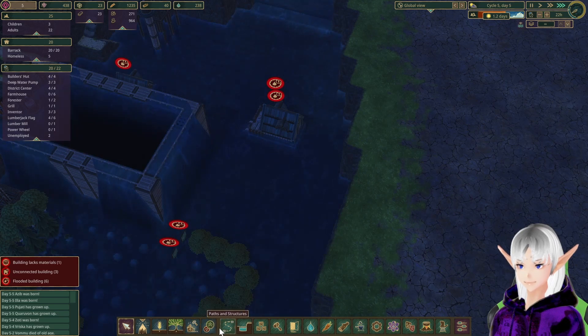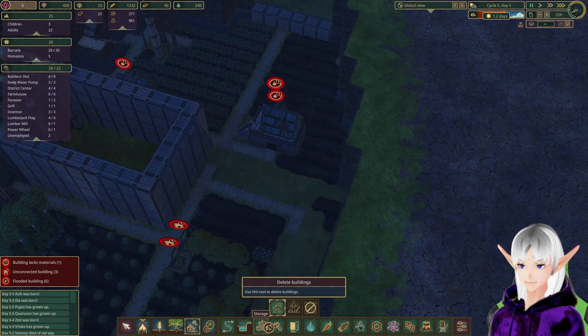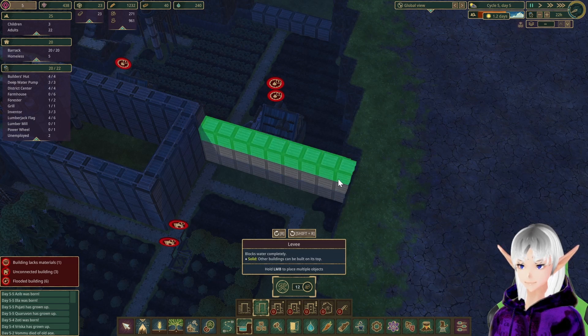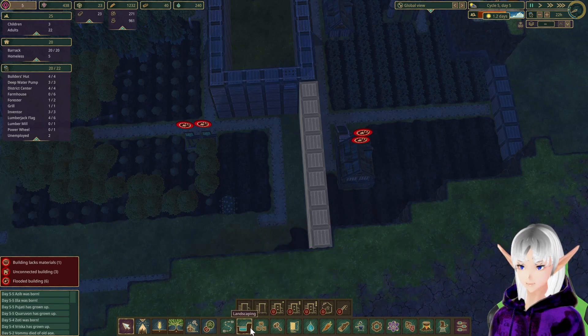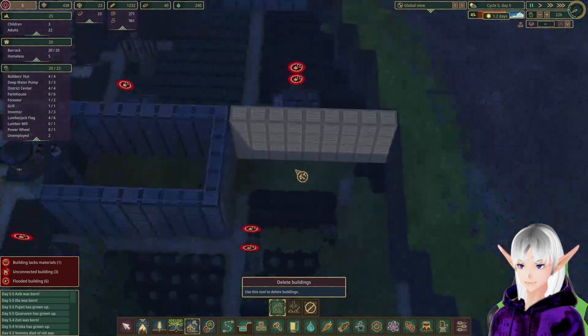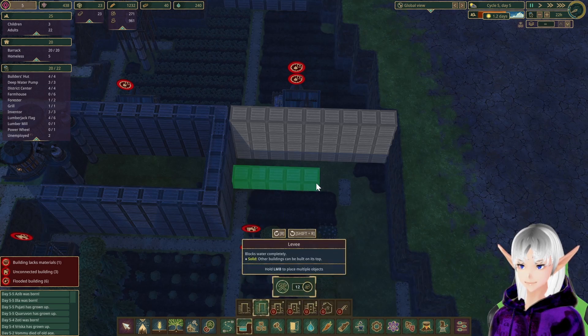Let's pause for a second while I remove these. We will do landscaping — dynamite would be nice but we do not have it yet. One, two, three, and four. Delete this one and we will delete those other ones over there. Let's put in landscaping — yep, that's what I want. There's our levees: one, two, three, and four.